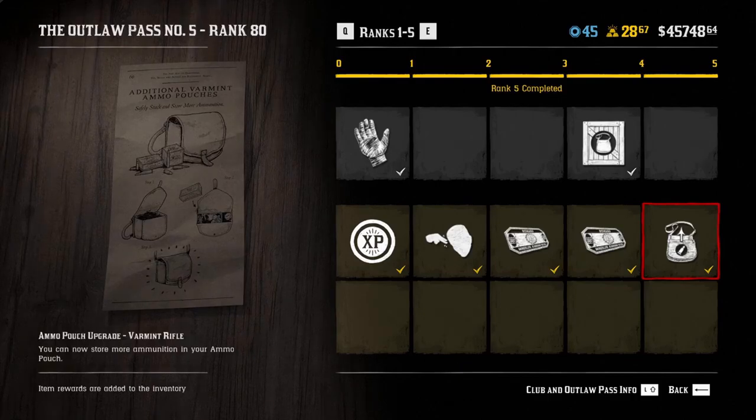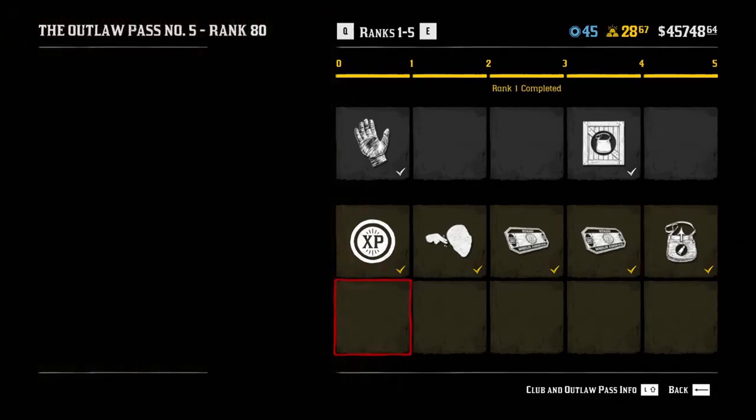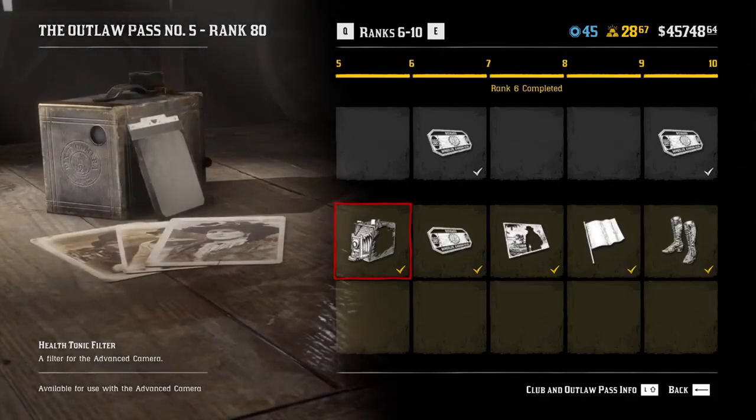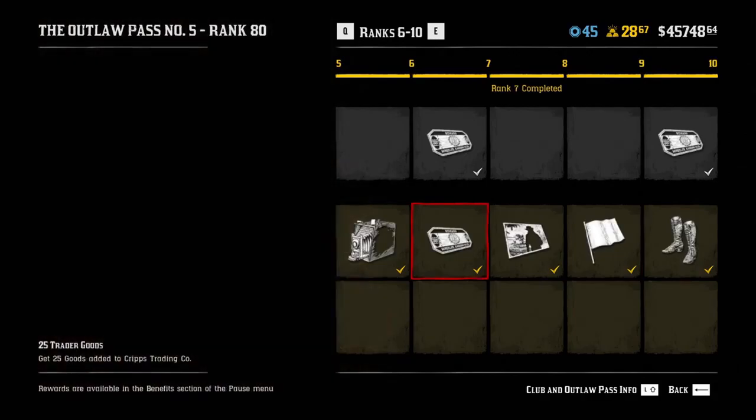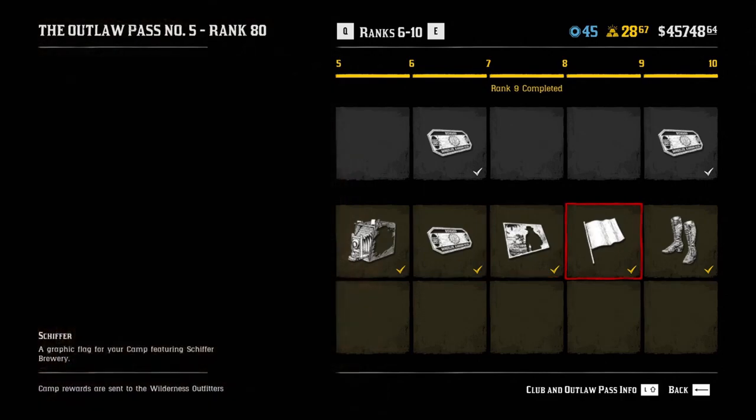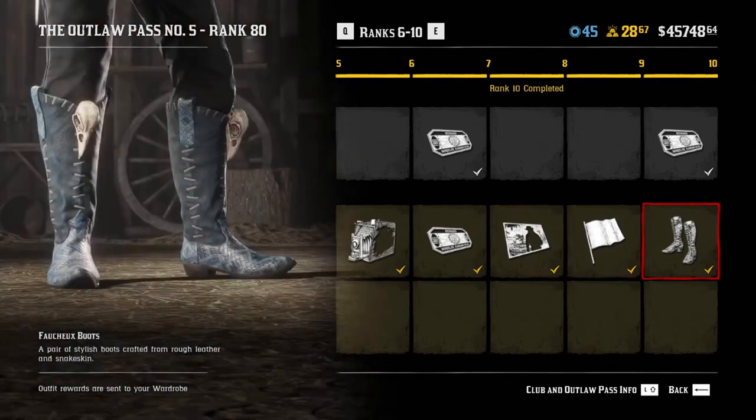Things I do like are the ammo — you get 3 ammo satchels, so yeah it's worth it for that. But some of the outfit things and the photo filters, not really interested in those at all. The flags — yeah they're pretty cool but I don't really ever look at them or bother with them.